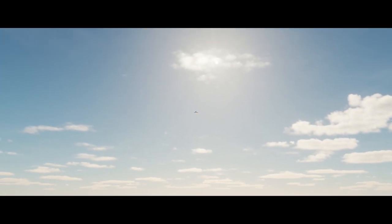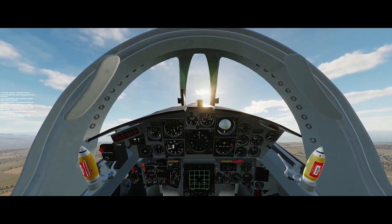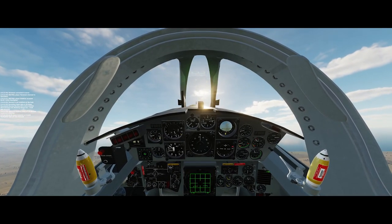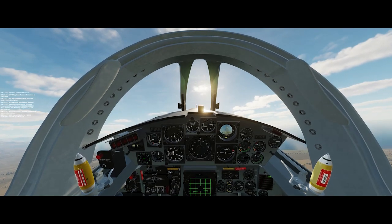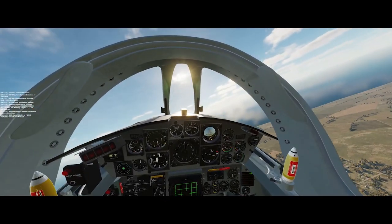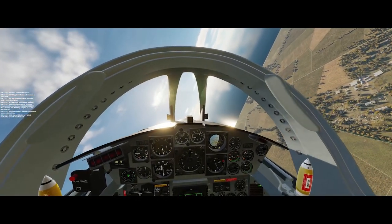We're headed out to the iron bombing range to try out the F-104 in air-to-ground mode. A quick bit of background as we're getting up here and getting out to the range: the F-104G mod was released in an EFM, or external flight model, version yesterday. A link to the Discord server where you can find the details of how to download it is in the description of the video.